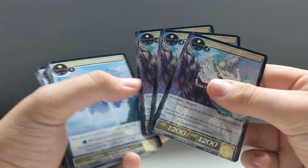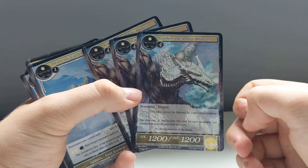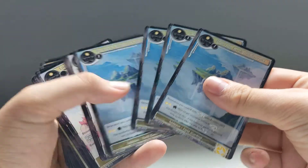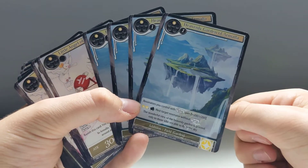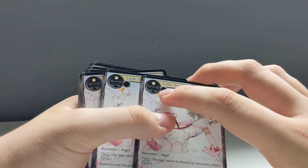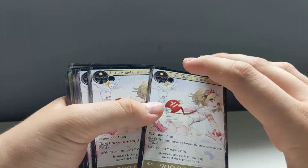You get three copies of Gwibba the White Dragon — cool, just a White Dragon. And four copies of Heavenly Garden of Armala. Something I didn't mention — this thing at the top is something to do with the cost, how many magic stones it costs.